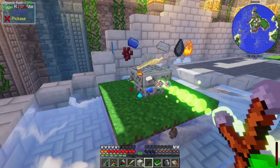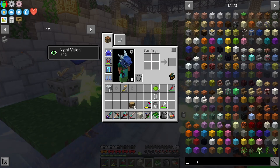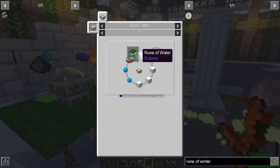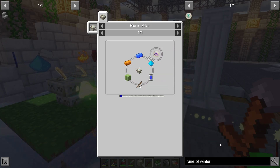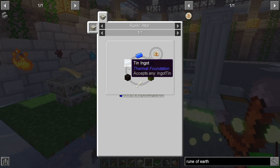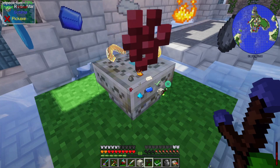The game plan: get this rune of fire crafted, then make a rune of winter, which is a bit more complex. We're going to need some snow, a rune of water, and a rune of earth. The rune of water requires a couple more runes, and the rune of earth requires inferior cobogardite. All this stuff is very doable, just going to take a little bit of time.